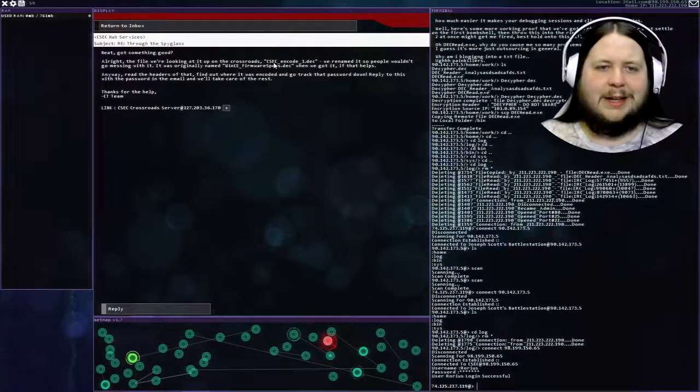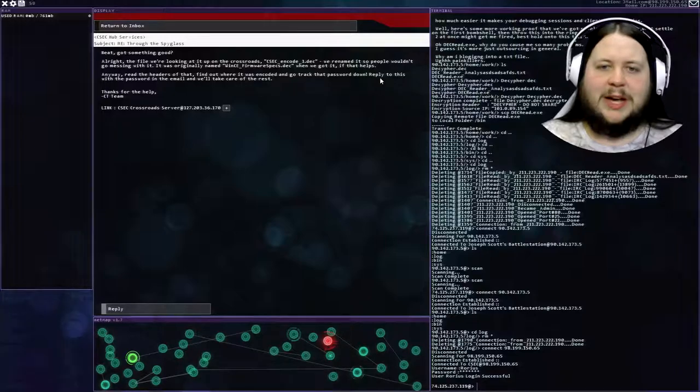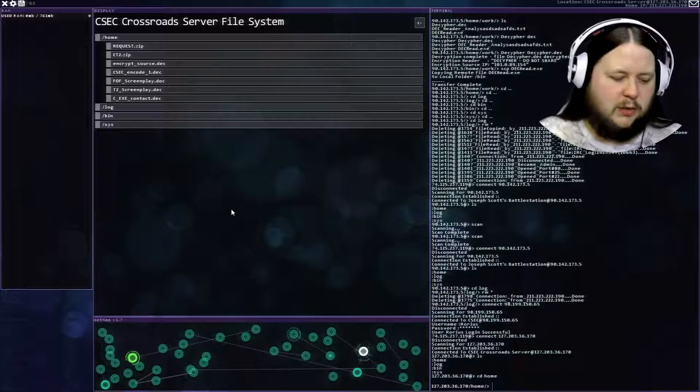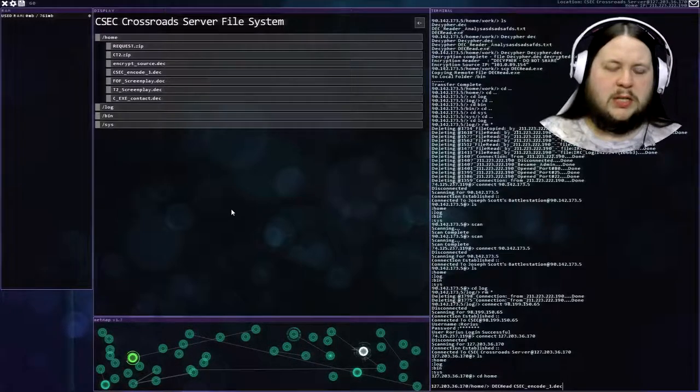The file we're looking at is up on the Crossroads - csec encode_one. It was originally named wince_firmware_specs.dec when we got it. Anyway, read the headers of that, find out where it was encoded, and go track the password down. Reply to this with the password in the email and we'll take care of the rest. That's just the Crossroads server again. I'll use dec-head on the csec encode_one.dec file.